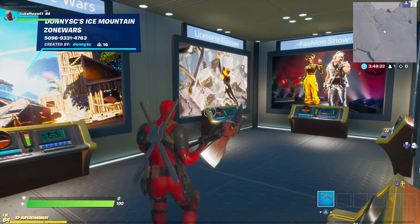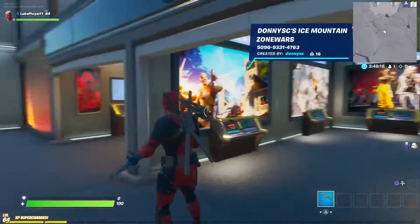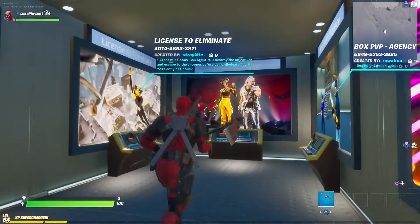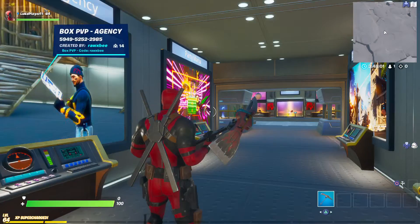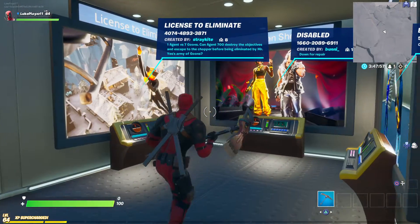Just in case, when there's a new featured hub coming and the fashion show won't be in the hub, the island code is 1661-6202-8969-11. So if there's a new creative hub next week and the fashion show's not on there, you can use that code.